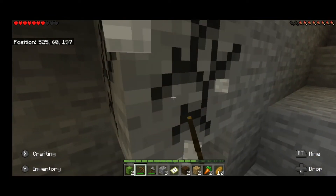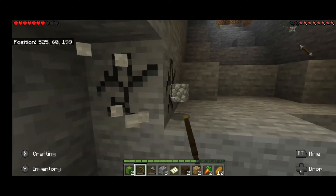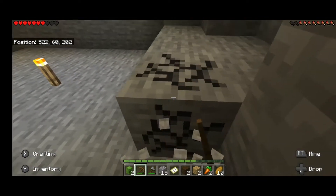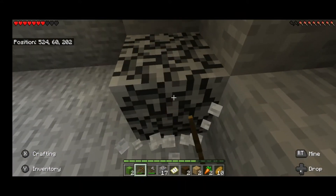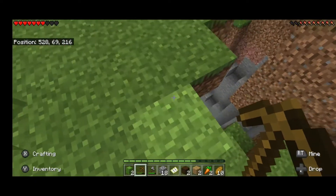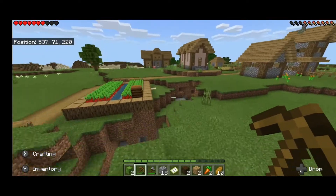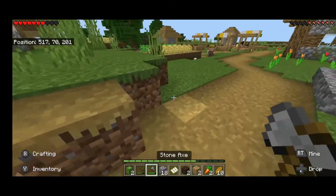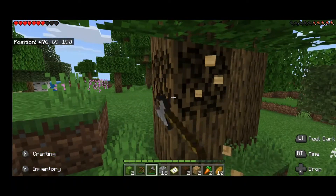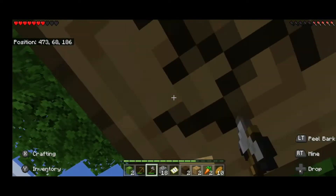Let me just get some cobblestone — I gotta build a house first. Let's get a couple more cobblestone, last two pieces and then we go. Look at this ravine — no wait, it's not a ravine, but the end is right here. Just thinking about building my house, let me go get some wood. See if we can see anything in the yonder wilds.